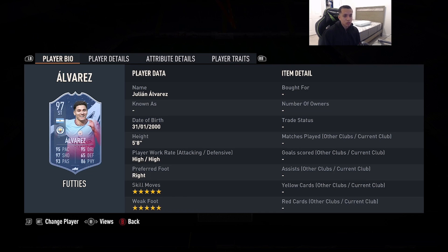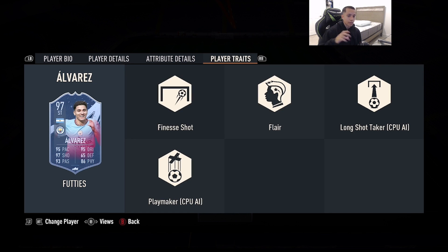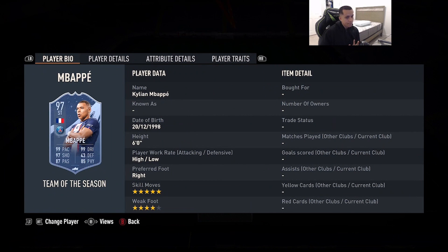Number 6 is probably someone not that popular, but in my opinion very good — 97-rated Fut Birthday Alvarez. He's 5'8", high/high work rates, right foot, double 5-star skill moves and weak foot, 95 pace, 97 shooting, 93 passing, 95 dribbling, 86 physicality. He has the finesse shot trait. Very broken card when it comes to finishing — dribbling is absolutely top tier with 99 agility and 99 balance. Very quick as well with 95 pace. This card is a little under the radar because he's not a big name, but those who've used him know what I'm talking about.